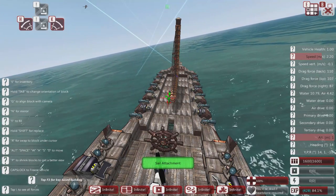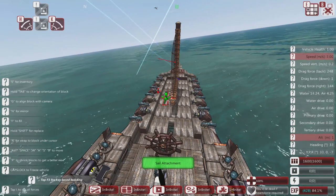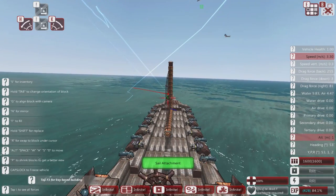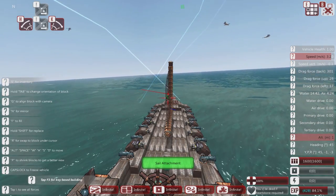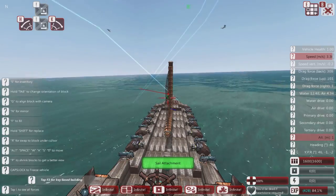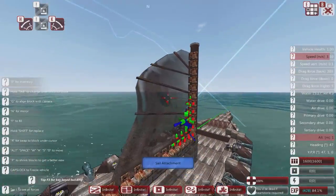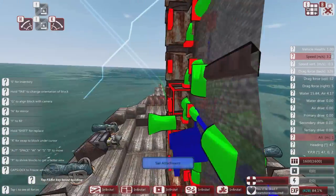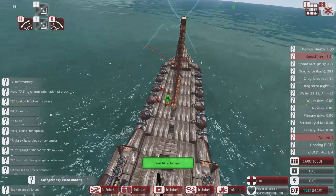We'll now change our heading to 45 degrees — about 45 degrees to the wind. You'll notice the heading on the right-hand side. We're at 45 degrees now, roughly, and we've got a nice speed of 3.2 to 3.3. You can see where the wind is by the blue arrow, and the green arrow is showing where the force is actually being applied — directly forward. So that's at 45 degrees.